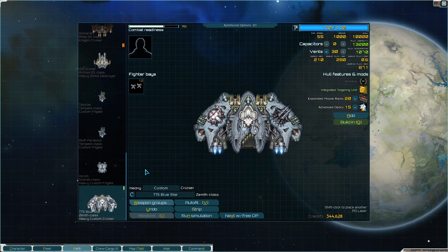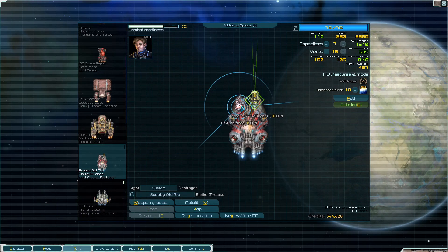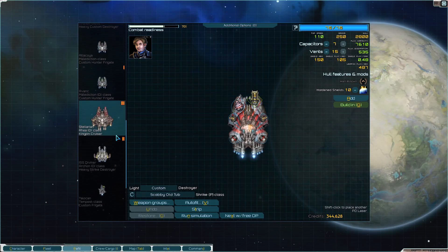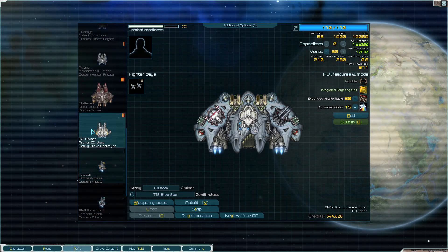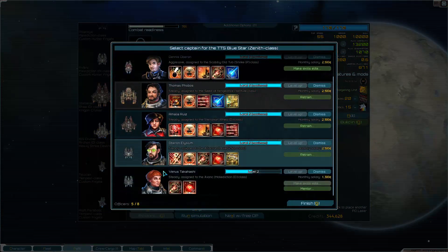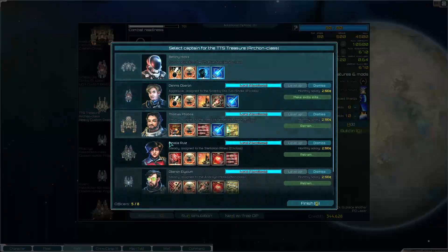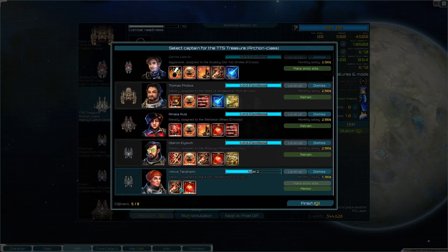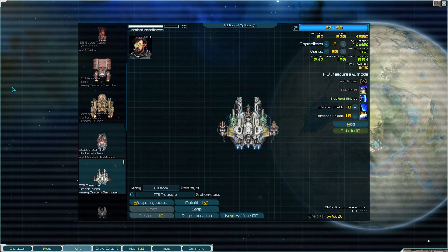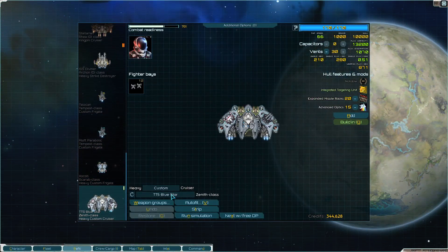I think this ship is pretty well made - might even control it. Not sure what to pilot - could pilot a tempest or this. Someone should pilot the Zenith, one of the captains should be on it. The higher-level guy with the shield skill - putting him there.